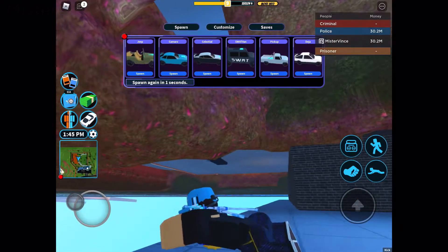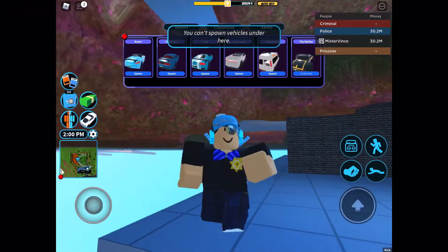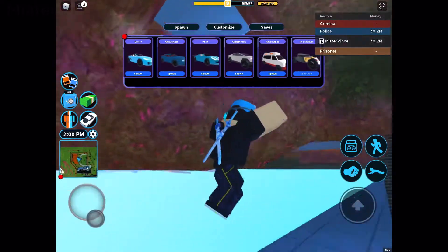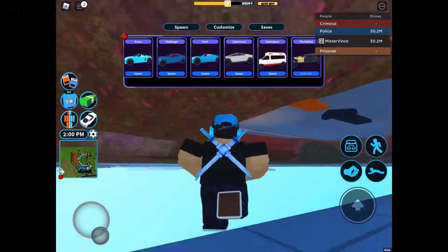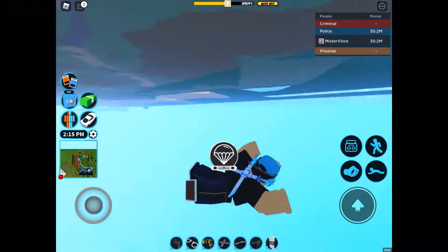Unfortunately, as people were expecting, you cannot spawn a vehicle because you're under the terrain. In Jailbreak, you can't spawn a vehicle underground. So that's the problem. But hey, at least it's there, am I right?